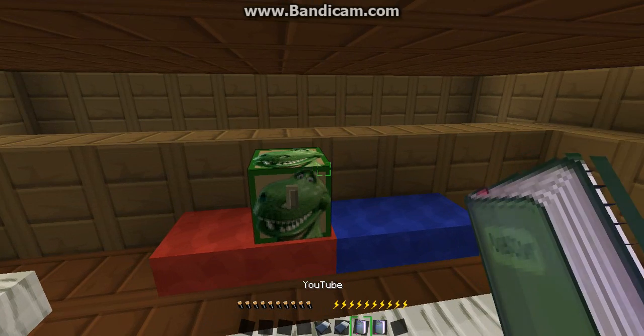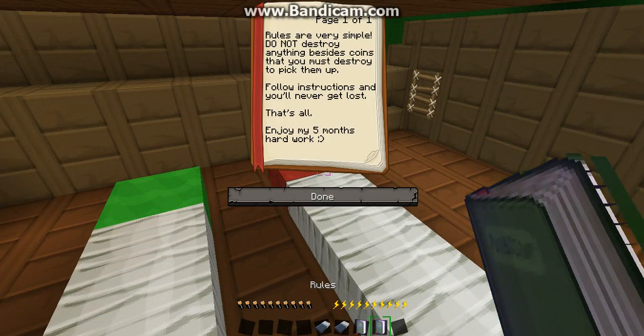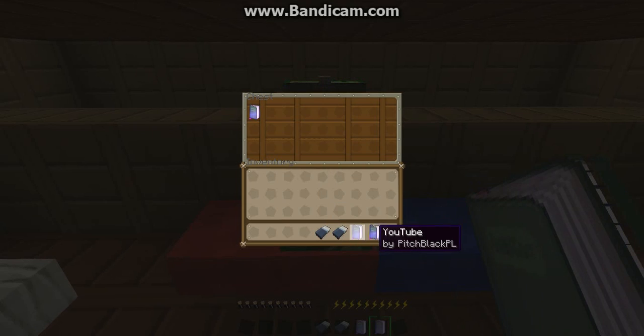Rules. It's probably the simple rules. Rules are very simple: do not destroy anything besides coins that you must destroy. Pick them up. Follow instructions and you'll never get lost. That's all. Enjoy my only five months' hard work. That's quite a lot.